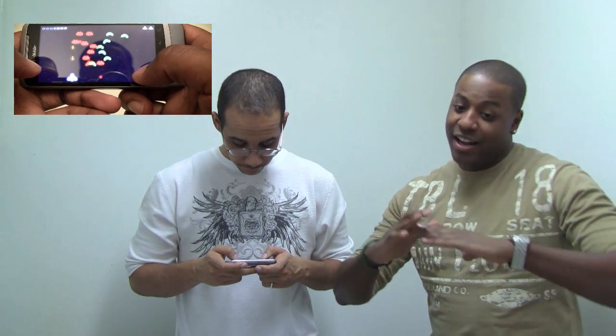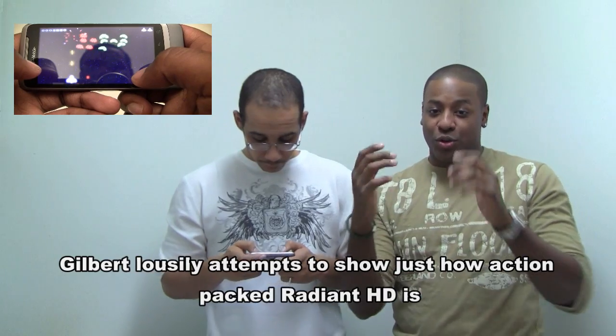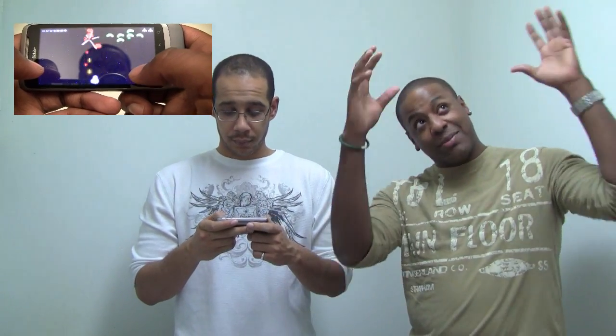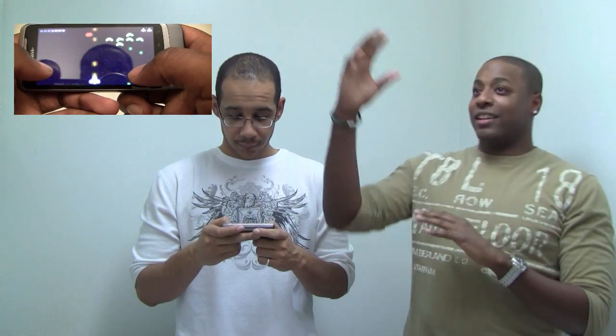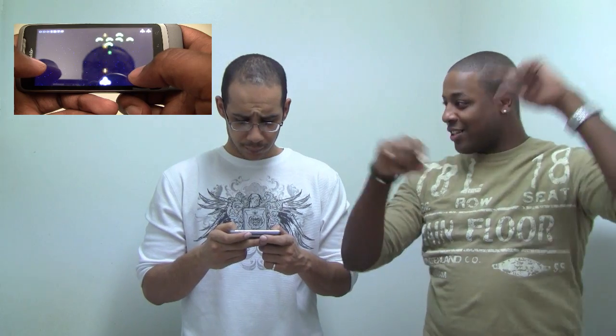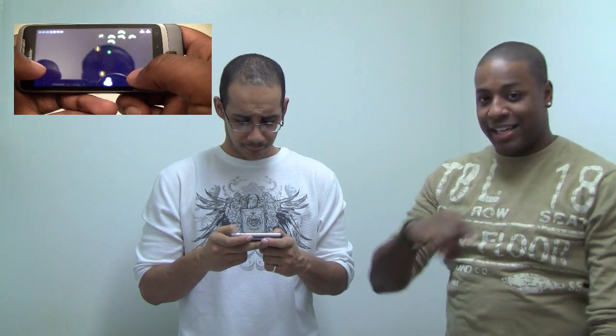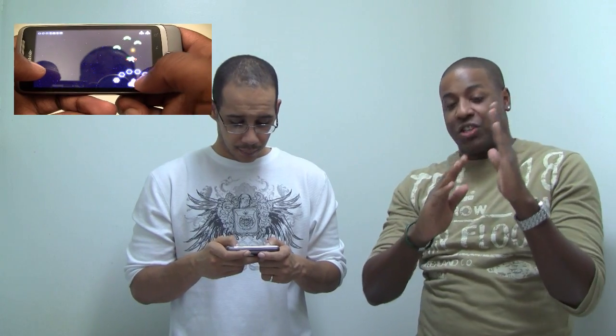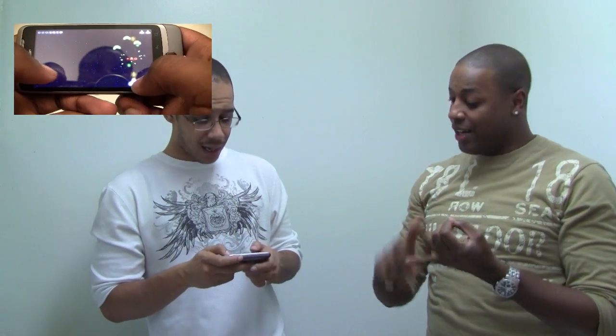The game's shooting automatically for you, so on a touch screen you really need that. All you have to worry about is moving left and right. He seems to be coming, and you're like, whoa, and then you avoid it. And the aliens come in circles and stuff, kind of like Galaga — they come in a row and you have to find the right position, so you've got to use your memory.